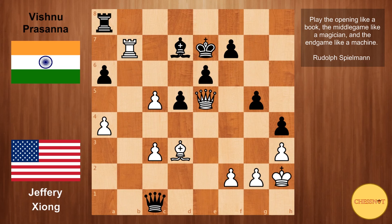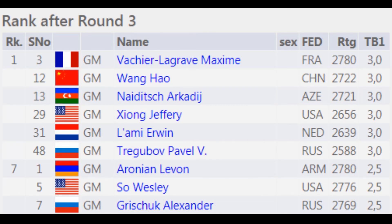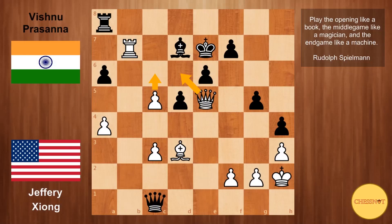White has so many threats here — queen to d6, c6 — this is just a hopeless position for black. A wonderful game from Jeffrey Xiong, that puts him on three out of three. After three rounds, there are six players on three out of three: MVL, Wang Hao, Arkady Neidich, Jeffrey Xiong himself, Erwin Lamy, and Shregubov from Russia. Aronian drew his game against Samuel Shanklin, that puts him on two and a half. I hope you enjoyed the game — feel free to subscribe, share, and leave a like. Thank you for watching and have a great day.